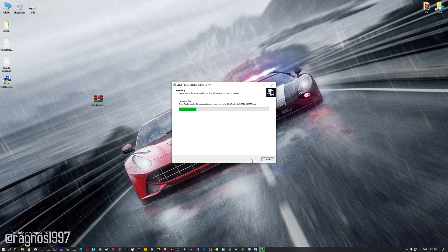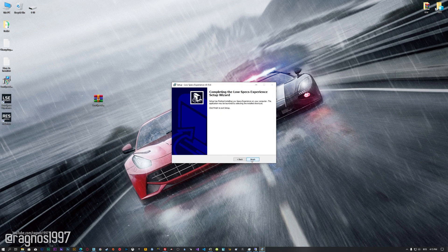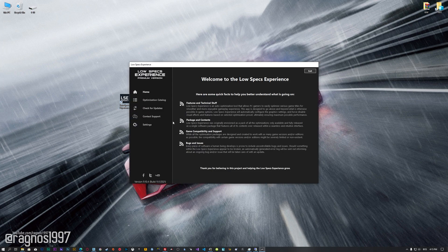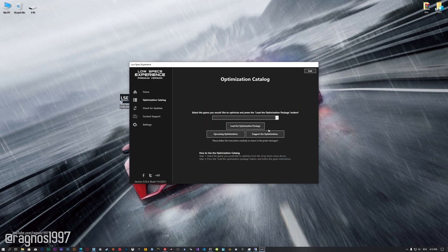First of all, start the installation process for the Low Specs Experience. Once it's done, start it from the newly created Desktop shortcut and select the optimization catalog. From this drop-down menu, select Need for Speed Rivals and then press load the optimization package.